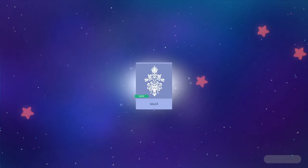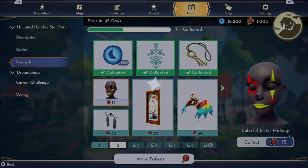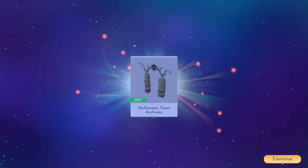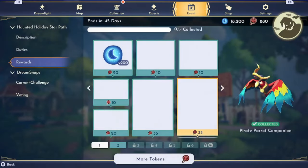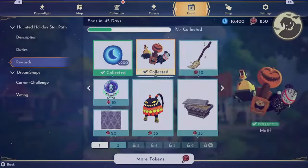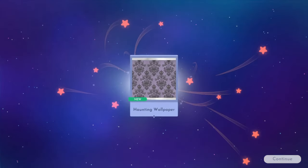Starting off the bat with the first page, this is going to actually take a while. We got some moonstones, got a motif. I don't actually use motifs at all. Colorful jester makeup, that'll look cool. We got the Halloween Town Archway, got a haunting painting, got the pirate parrot. I actually really like the pirate parrot. And then 200 moonstones, more motifs — got three more motifs in this bundle.